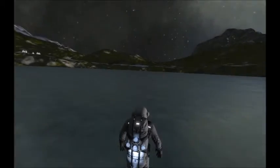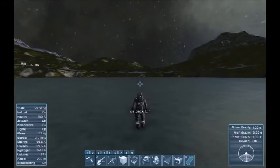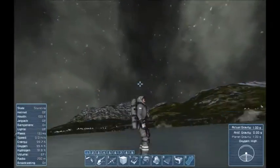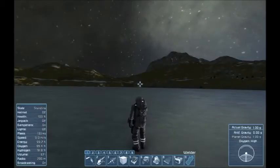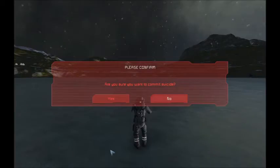When you start a new star system, there's nothing there — you're just hovering using your jetpack. We hit X to turn the jetpack off, hit J to open the helmet, and there's nothing there. We've got our tools but nothing else.